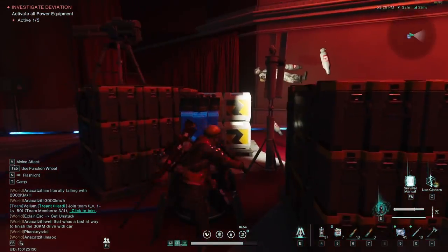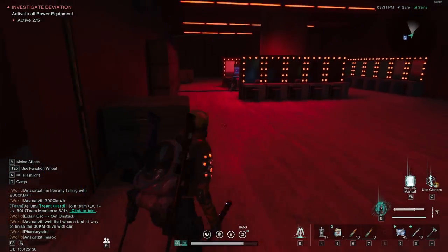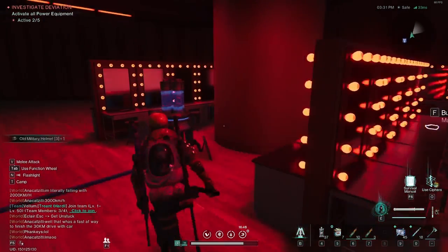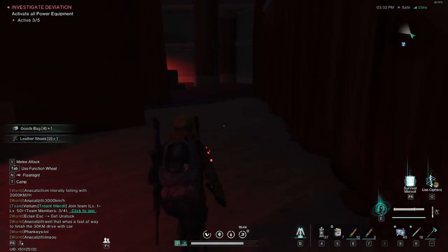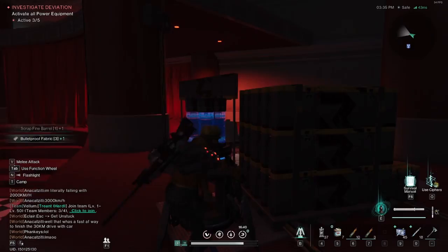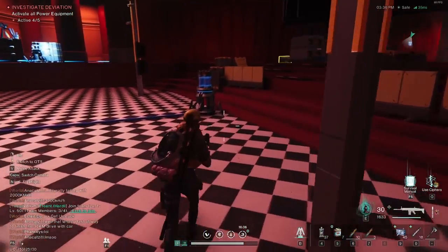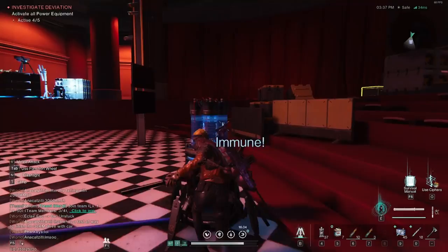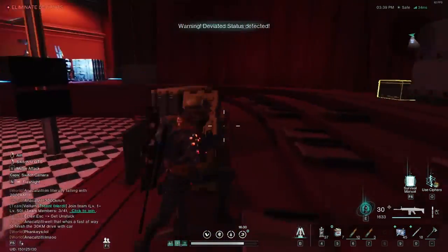There are five nodes in total. I tend to leave the middle one until last so I'm right there when it activates. On the right-hand side there are two, one at the back, one on the left side facing the theatre from the entrance - that's your fourth. On the checkered dance-floor area is your fifth and final one. The second you hit that you trigger the event and need to go ahead and kill the main stage boss.